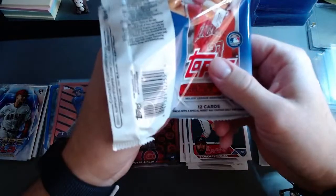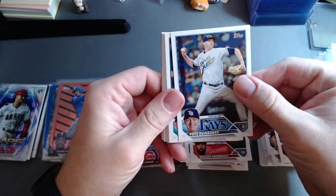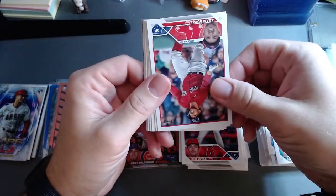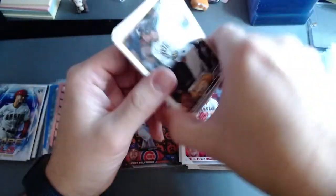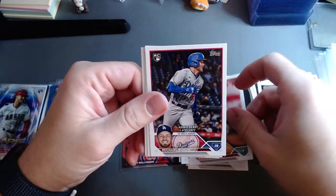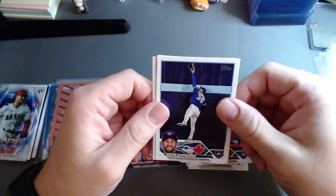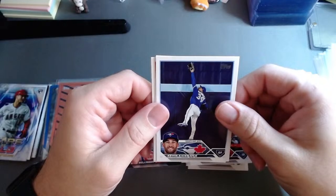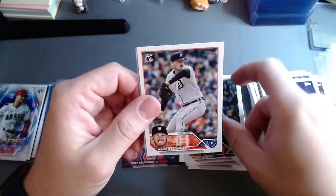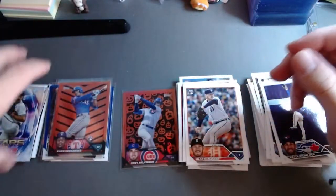Rookie debut on the Michael Bush. Like this action shot here — Kevin Kiermaier, sorry, I butchered that name. Spencer Strider on our Stars of the MLB. No Corbins — unfortunate, but it's okay. This is our base stack, here's our rookie stack. Probably missed a couple because the rookie shield isn't always in the same place.